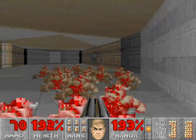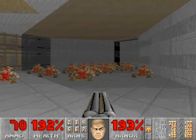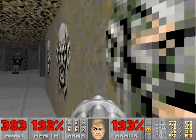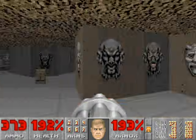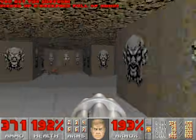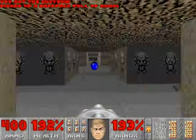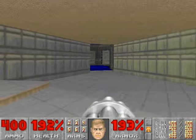Usually two BFG blasts takes care of most of them, and then you can use the super shotgun to take care of the rest. I'm actually going to save this Soul Sphere for later on, so I'll inch my way past it. From here you can take care of all the shotgunners without taking any damage — just grab the backpacks. If you're careful enough, you can sneak inside this room and take care of everybody. Alright, we're done with the secret area, so let's get out of here.